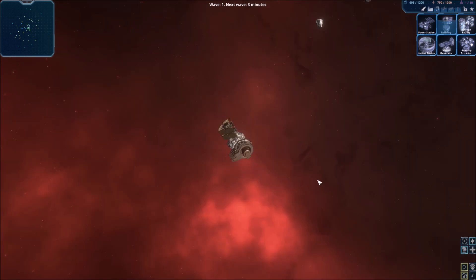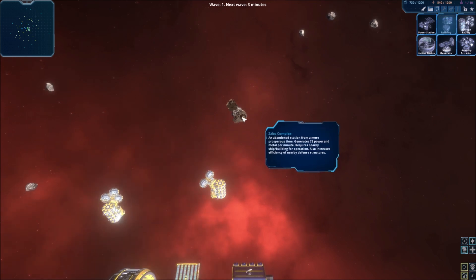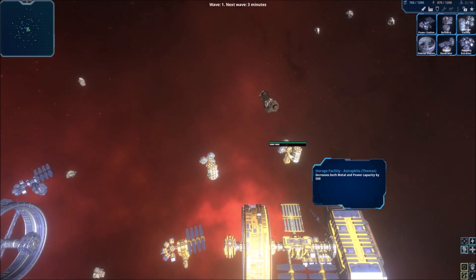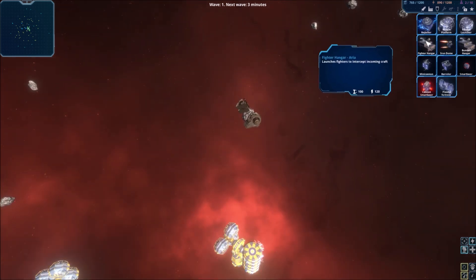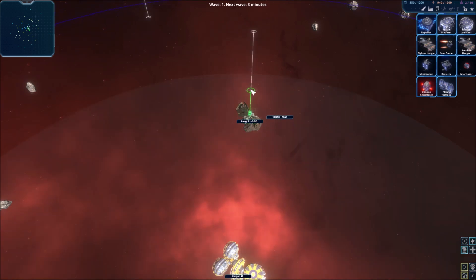However, if you put a defensive structure next to it, it will also increase the fire rate or the power of the... Maybe I should have placed some platforms near them instead of a refinery. But the refinery is close enough to one of the large asteroids, so that should be fine.